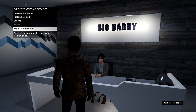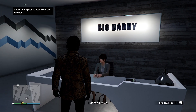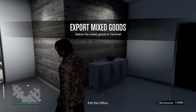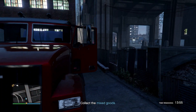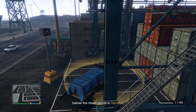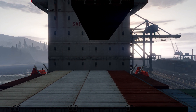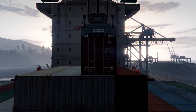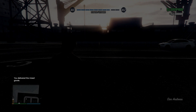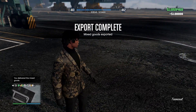Next we have Excess Export Goods. You can export these mixed goods from your CEO office — these missions take less than three minutes and you'll earn $100,000 for completing them. They reaccrue every 48 minutes, which is really awesome for those trying to make that type of money.